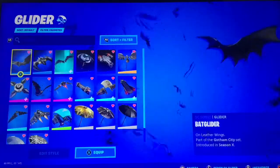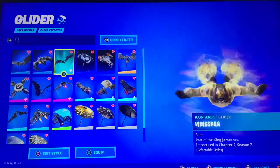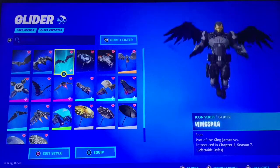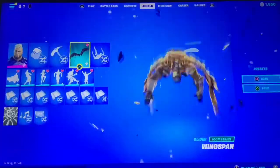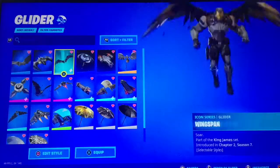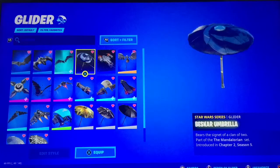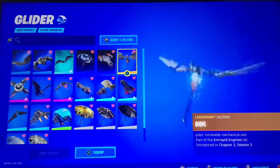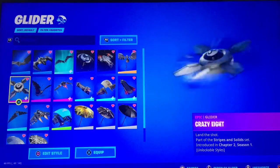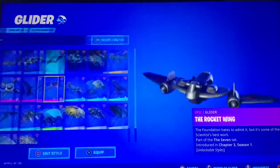Alright, onto gliders — we've got the Bat Glider, the Bat Wing. Wingspan — no gold... actually, let's put gold in there, because he has got the golden face, like, helmet. No gold if you're using the default style, but because of this golden little mask he's got, I'm gonna use gold. Beskar Umbrella, Razor Crest, Ohm, Crazy 8 default style, Swarm, the Rocket Wing — the stealth style.